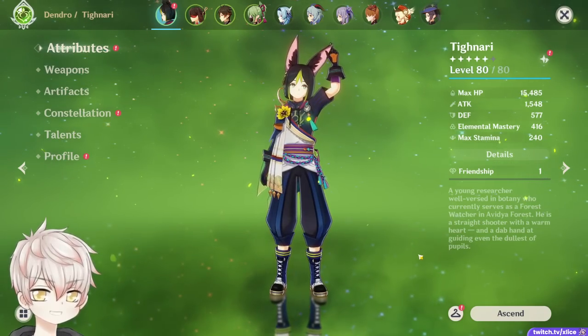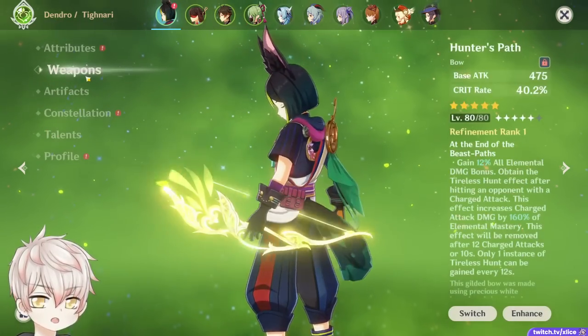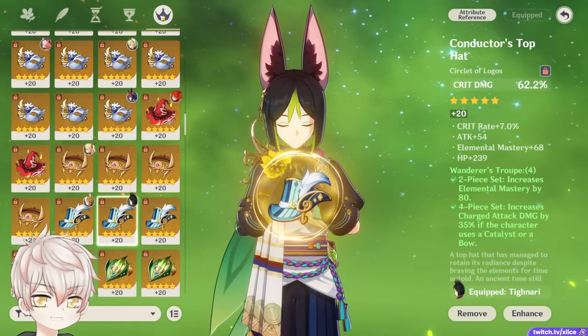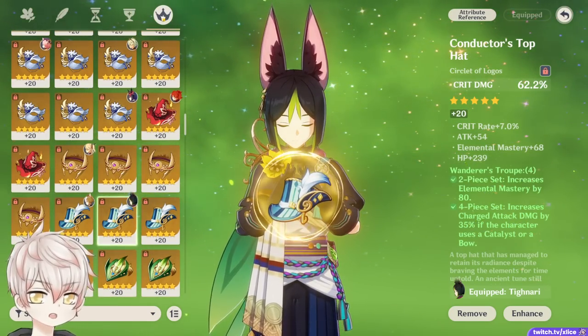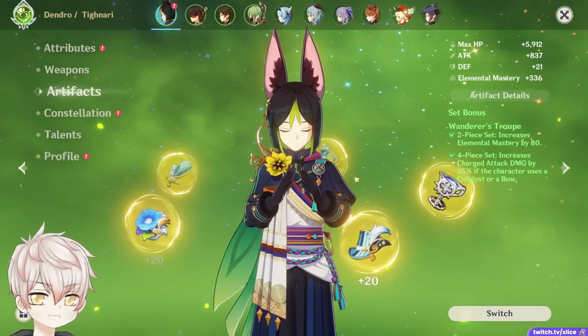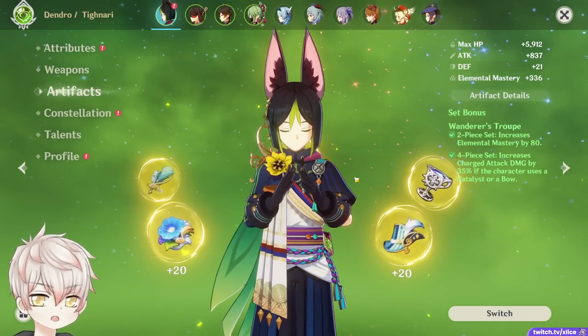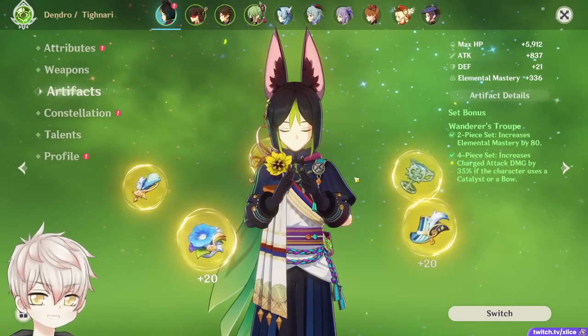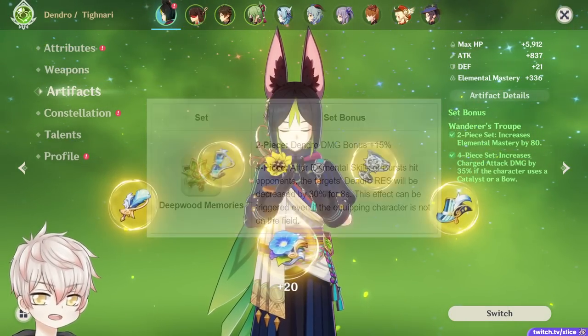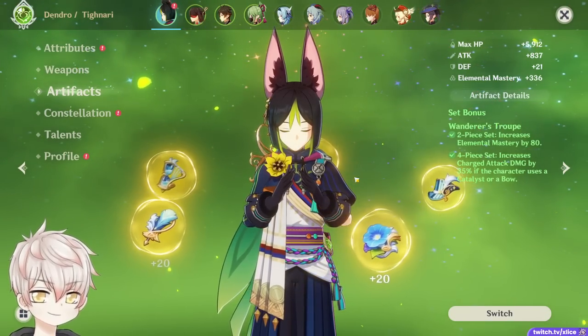Time for his gameplay showcase. He'll be running his signature Hunter's Path with 4-piece Wanderer's Troupe and ATK, Elemental Mastery, and Crit Damage main stat pieces. Keep in mind an optimal build running Hunter's Path would look more like Elemental Mastery, Dendro, and Crit Damage, but I currently don't have a Dendro goblet to showcase. Also, I don't have 4-piece Deepwood on his teammates, so he's not getting the free Dendro resistance shred — basically handicapping him at this point, though not intentionally.